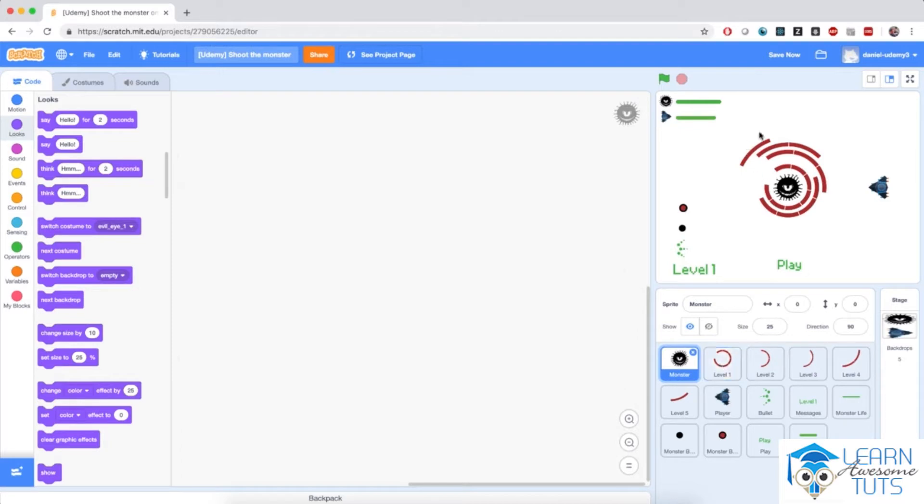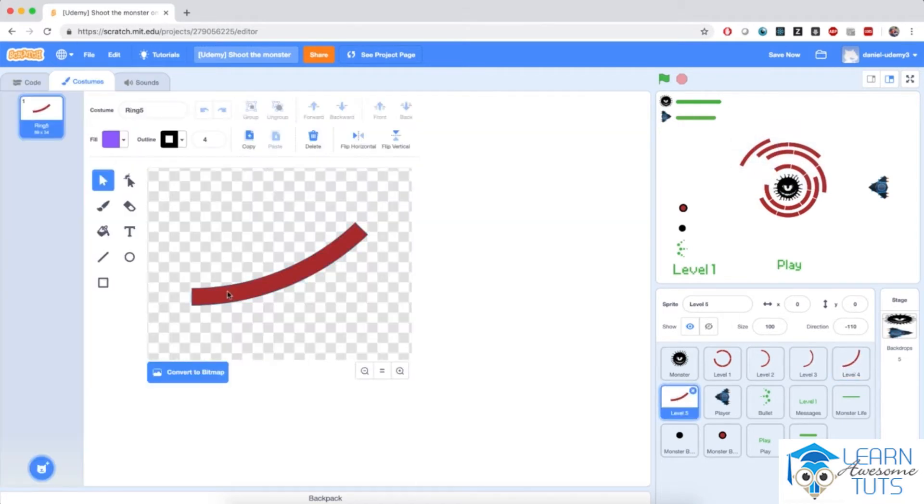Then we have levels, which are these barriers that will block our bullets and they will rotate around the monster. We have level 1, level 2, level 3, level 4, and level 5. Each one of those sprites has, in general, only one costume and that will rotate around the monster. We're going to learn about how to do that very shortly.